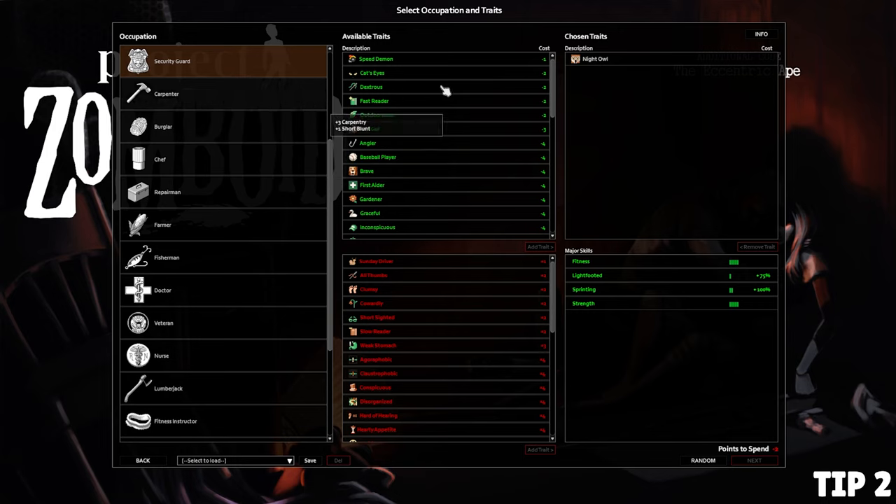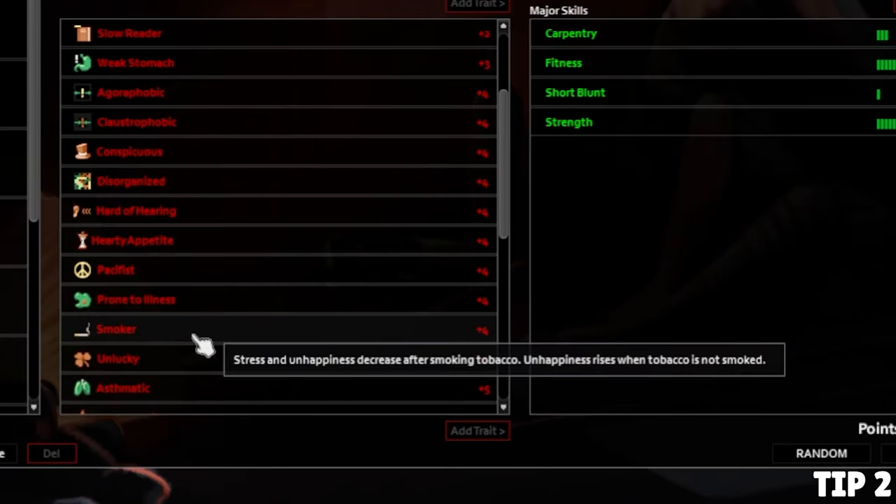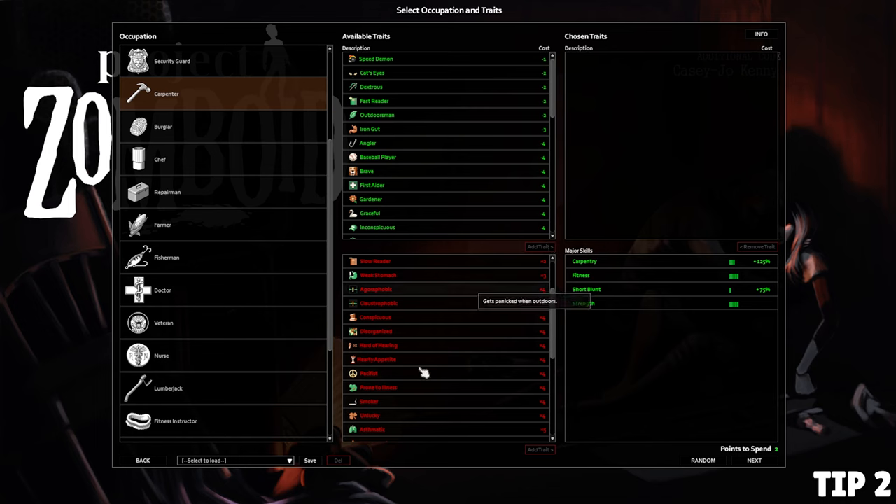Tip number two: to pair with your occupation you need to choose some traits. Traits are positive or negative additions to your class that impact how you play. You may want to take some negative traits so you can balance them out with better positive traits. Some negative traits are pretty negligible — for example, Smoker makes your character's stress and unhappiness go up over time, but smoking a cigarette a day keeps the stressies away. Cigarettes are found everywhere in large quantities with no stamina or lung damage downsides.